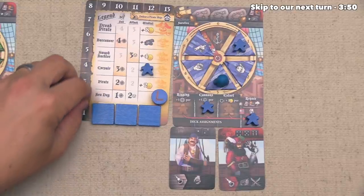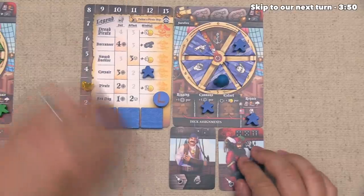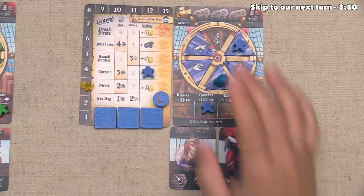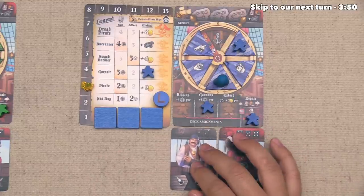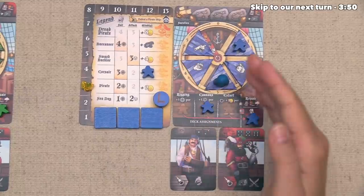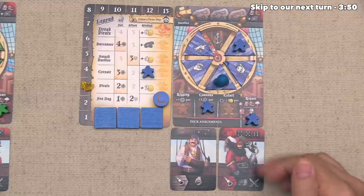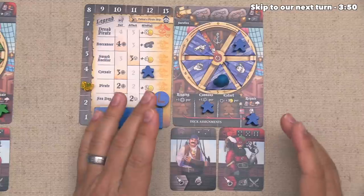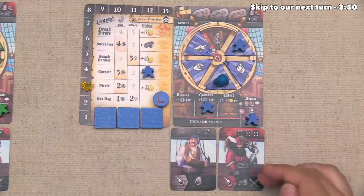They now go up to three gold total, and looking down here, both of their cards have triggered bonuses. When they picked up this crew member, they didn't quite realize that map locations will either let you do a plunder action or a trade action — not both. So they can't actually do both of these because the location they're at is exclusive to one or the other.